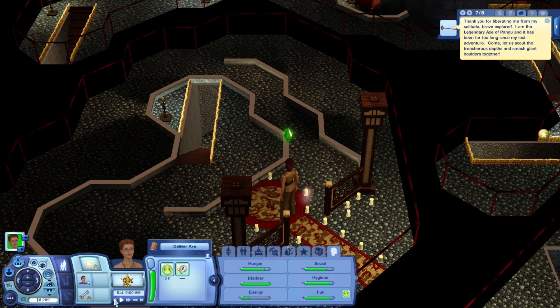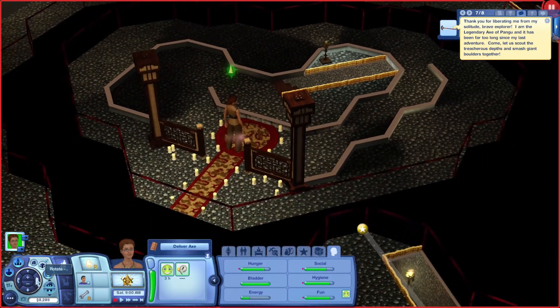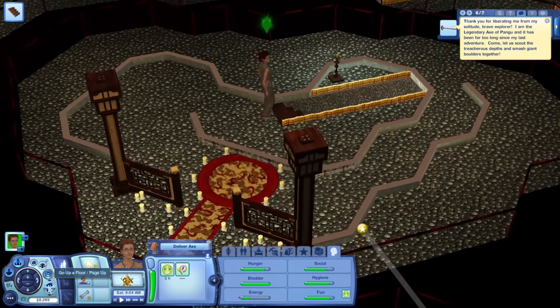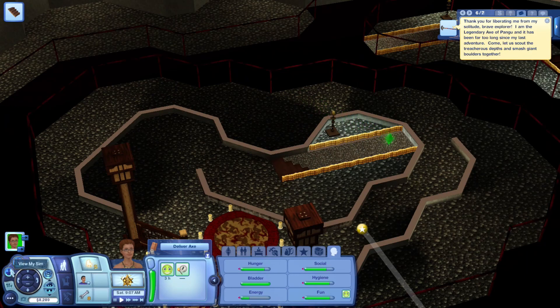Alright, so now anything she needs to knock down, she can do it — she can do it with this axe in one stroke. Alright, so we need to get out of here now. I could teleport her out, but there are more goodies to be found.